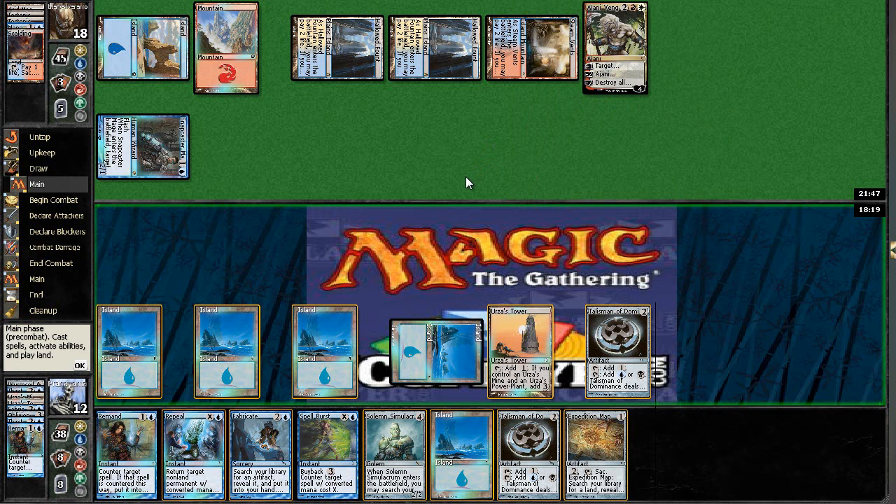I crack a Map. I'm thinking about getting Oblivion Stone or getting a Map. Mapping up Academy Ruins, returning Oblivion Stone, and then using it to kill the Jace — that might not be a bad line. I think it's the best one I have.